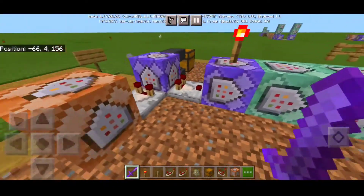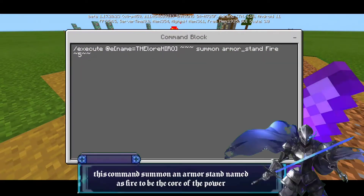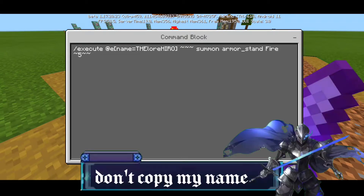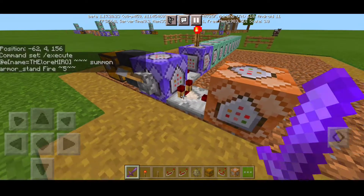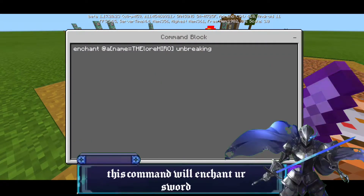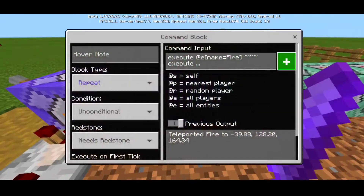The first command block uses: slash execute at entity name equals your name, then summon armor stand, fire, tilde 5 tilde — set as Impulse, Unconditional, Needs Redstone. The second command block is: enchant at entity name equals your name, put on Unbreaking — set as Repeat, Unconditional, Needs Redstone.